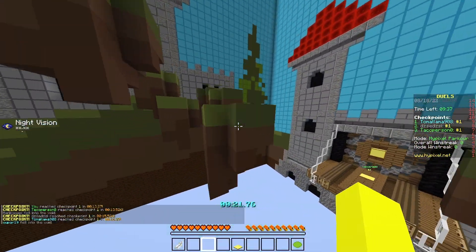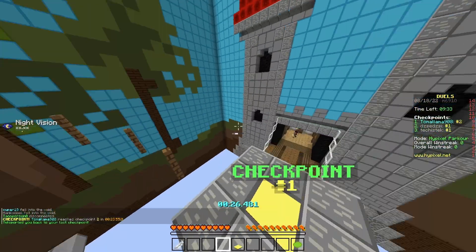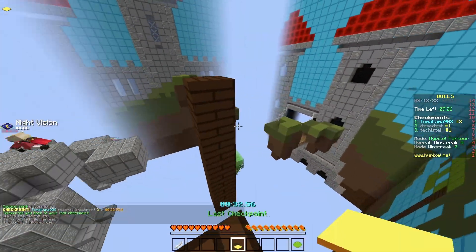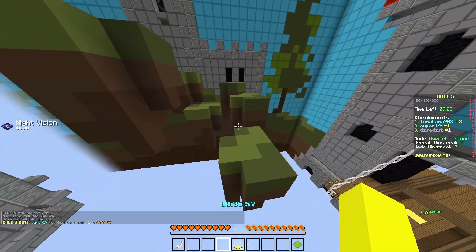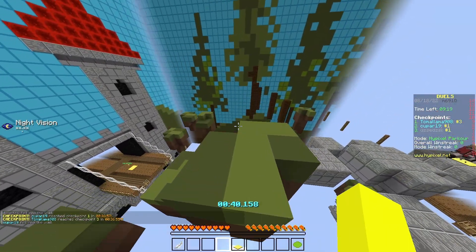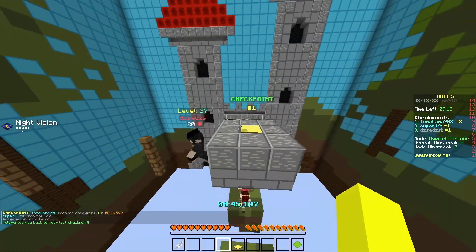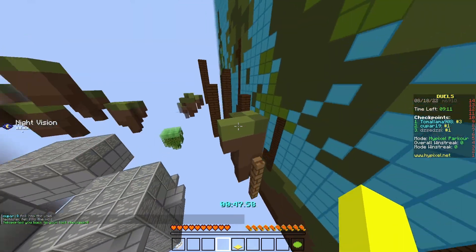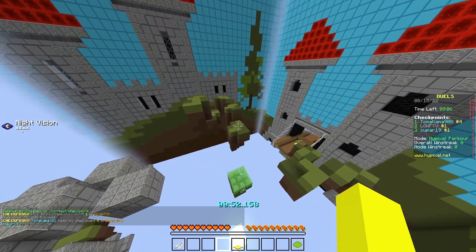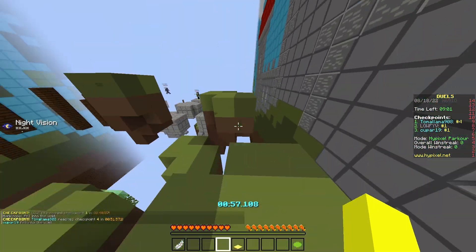I also can't use the reset pressure plate — that's what I call it. If you're falling into the void, you can click it to reset quicker, essentially falling to the void earlier to save time. On top of that, I can't turn off players, so there are going to be people flying in my face the whole time. This is going to be insanely hard.